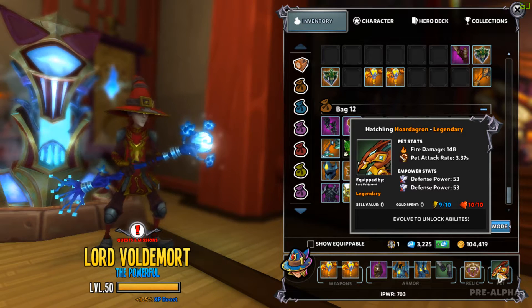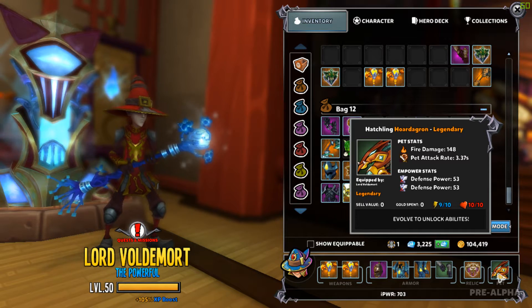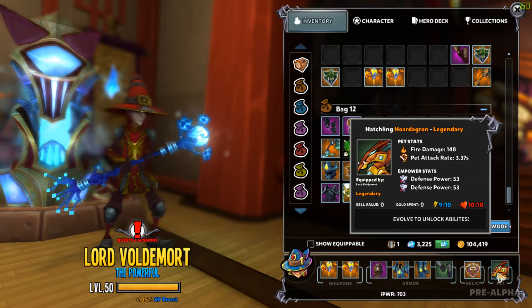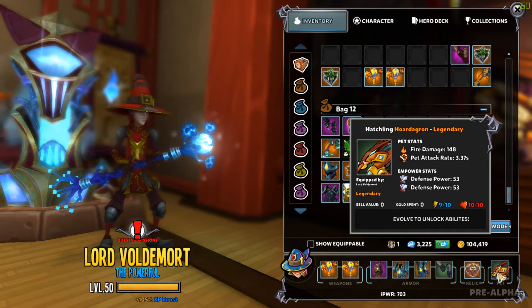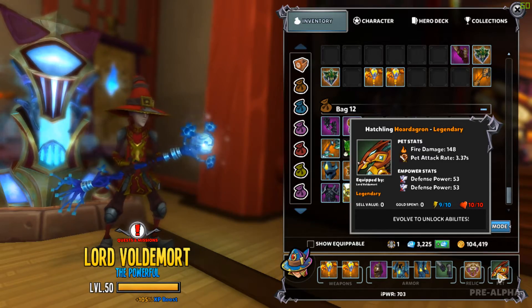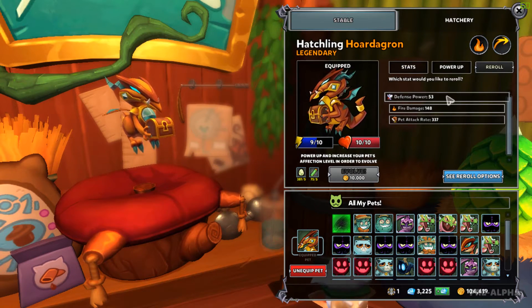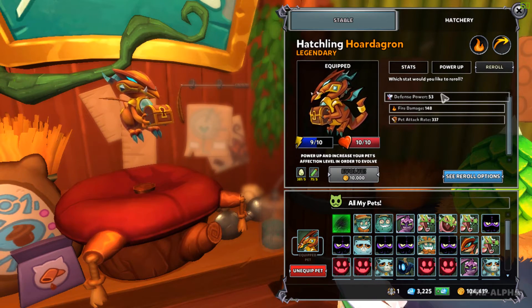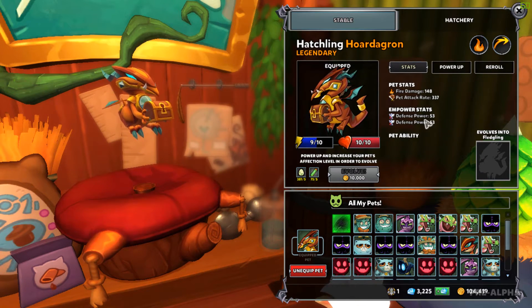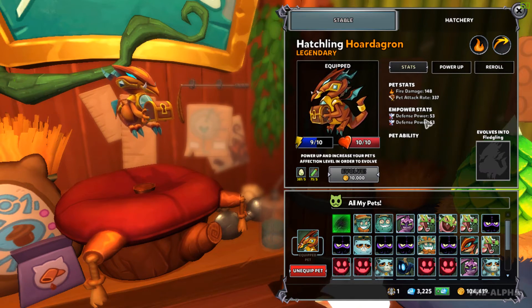I was at level 23, so close to being able to evolve my Kakara to the next level, but I'm finding this other pet a lot better. I rolled defensive power on both of them now. Does my buff stack the defensive power — am I getting 106 or just 53? When you go to reroll it only shows up once, so I'm not sure if it stacks or if it's a bug. If anybody knows the answer, let me know.